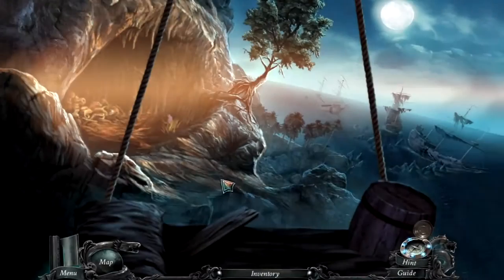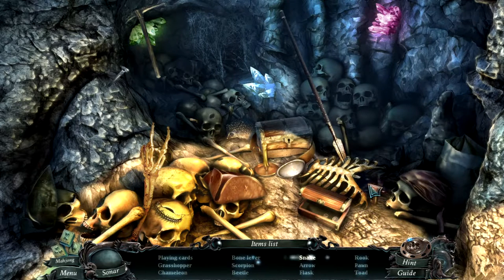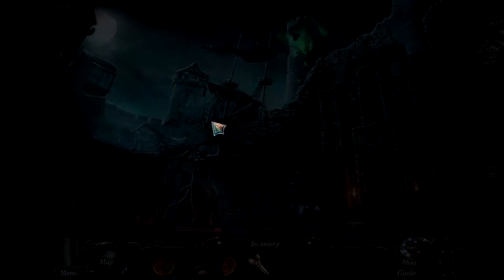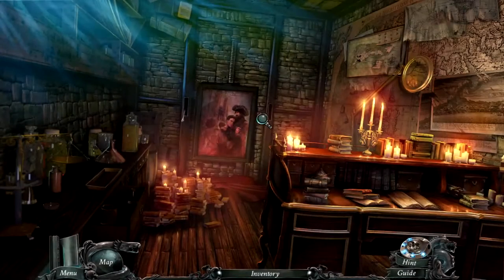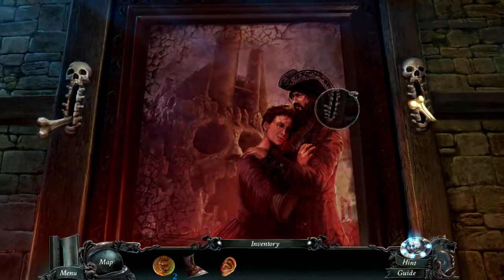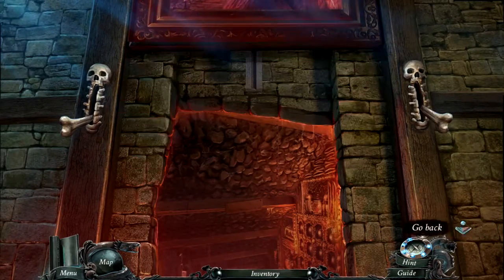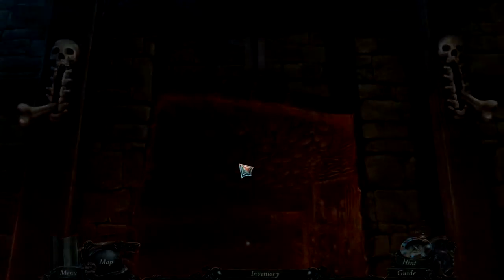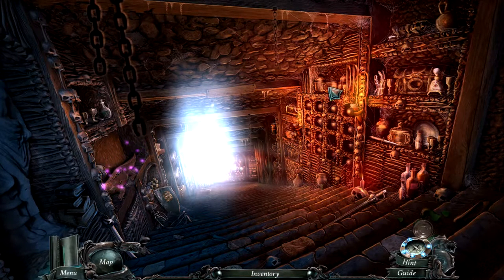Let's go back to the eye hole and the crypt first. The eye hole should be here and another hidden scene. There's the bone lever - let's immediately use it here. Will that open up the portrait? Yes! Another whole room.